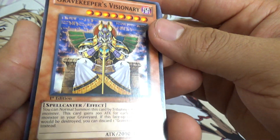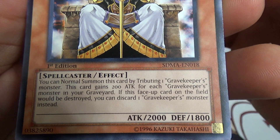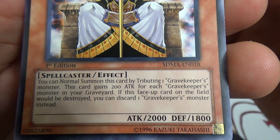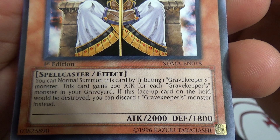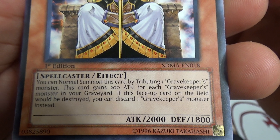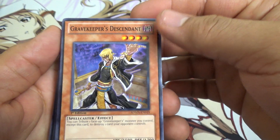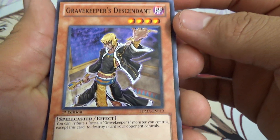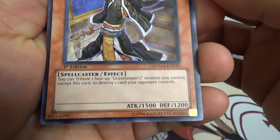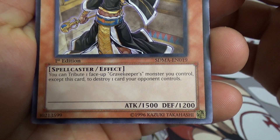Gravekeeper's Visionary — this guy has some sick artwork. You can normal summon this card by tributing 1 Gravekeeper's. This monster gains 200 attack for each Gravekeeper in your graveyard. If this face-up card on the field would be destroyed, you can discard 1 Gravekeeper's monster instead. I don't remember Merrick having any of these cards in his deck in the show, though. Gravekeeper's Descendant — tribute 1 face-up Gravekeeper monster you control except this card to destroy 1 card your opponent controls.